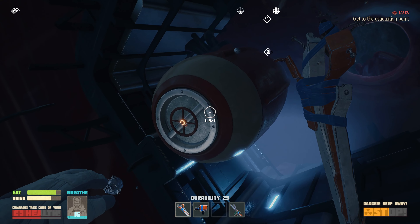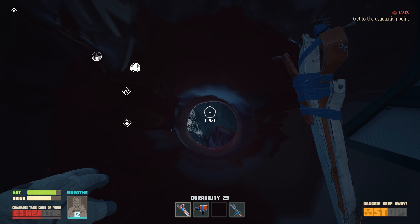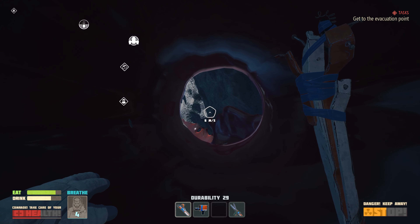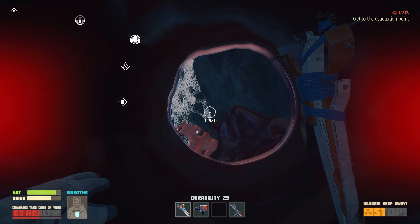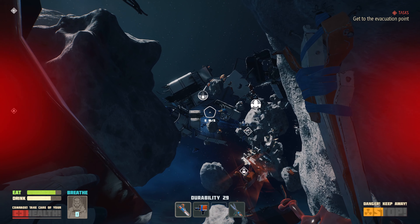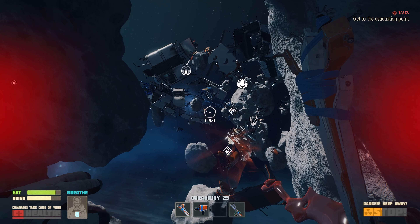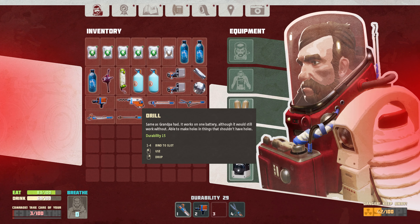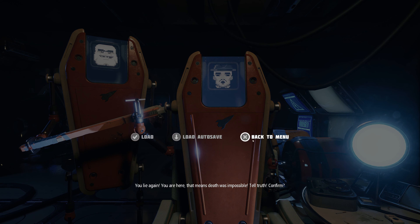Oh no. There's no way, guys. Faster! The health goes down way too fast. I should have kept going just to see if there was more of those oxygen candles. Well, we're about to find out what happens. Mind your health. You lie again. You are here — that means death was impossible. Tell truth. Confirm. Okay, so you just load a game. All right.